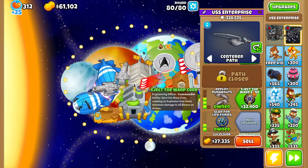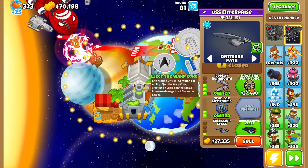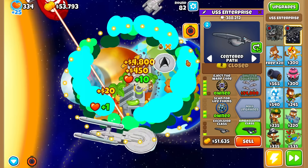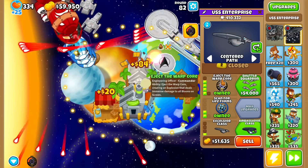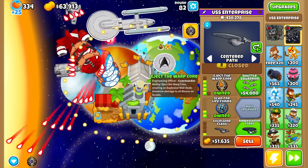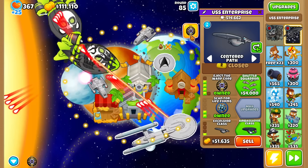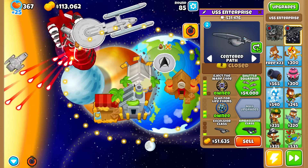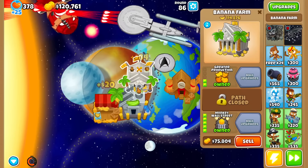This time we have an ability — eject the warp core. It creates an explosion that deals immense damage to all bloons on screen. Let's use it now and see what happens. There's a bit of a delay, and then a massive burst of damage — kind of similar to a star bomb. Let's use it here. Can we one-shot ZMGs? Nope, but it does deal a massive burst of damage — basically a ground zero, but even better.